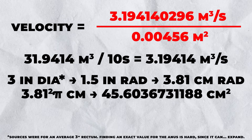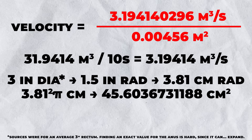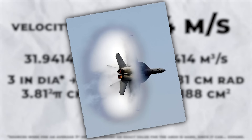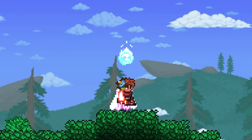Dividing the volumetric flow rate by the area of the anal aperture yields the velocity of the effluent discharge at 700 meters per second. That's over Mach 2 — twice the speed of sound. The Terrarian can break the sound barrier, and then some, just by taking a shit. Amazing.